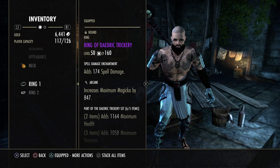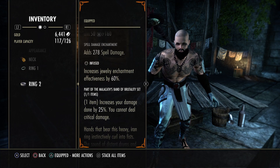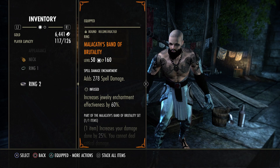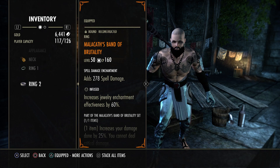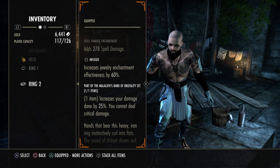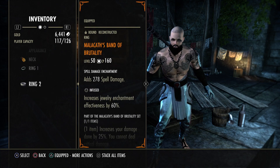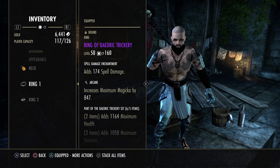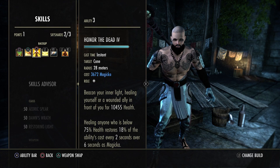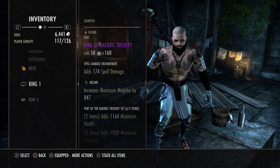On the jewelry I run full spell damage, and the mundus stone is Malacath. I know some people say Malacath is problematic with or without proc sets, but in open world PvP I run what works best for me. If you don't want Malacath, Pale Order is another good option — I'd like to try it. I prefer one Infused trait on the jewelry and no more, because going beyond that hurts your max magic and sustain. Honor the Dead restores 18% of ability cost, so more max magic means more sustain.